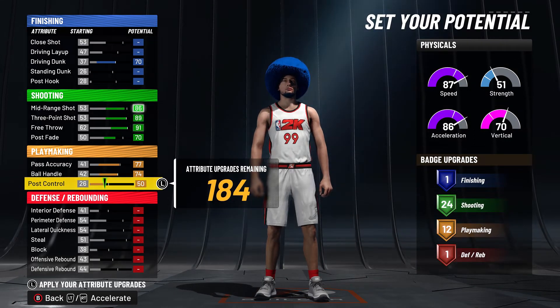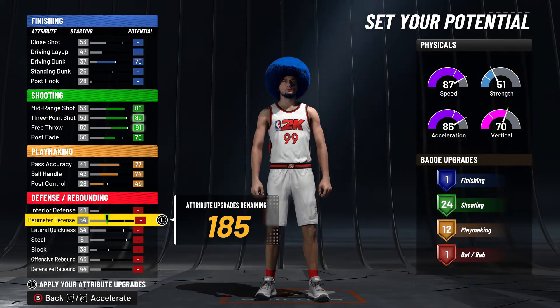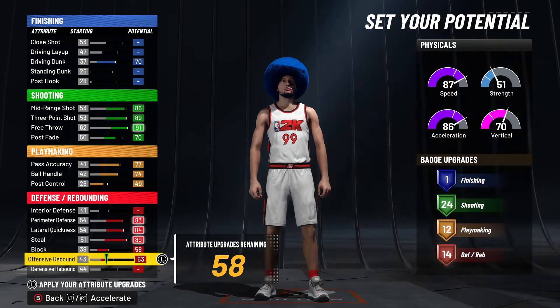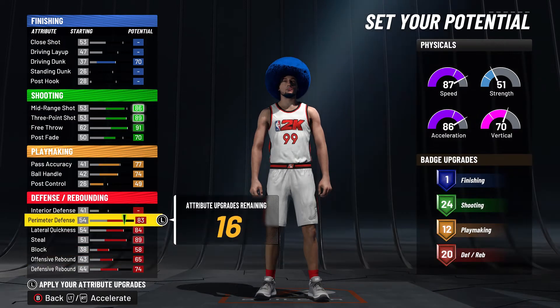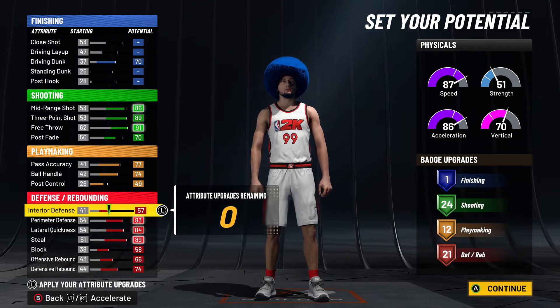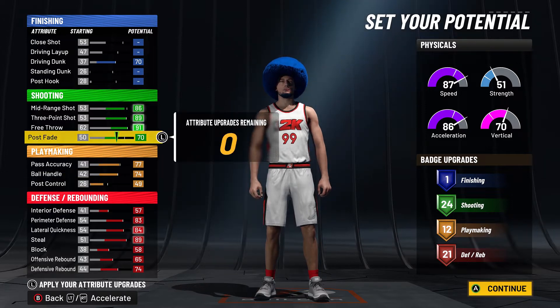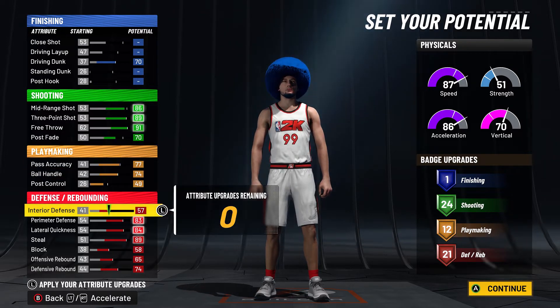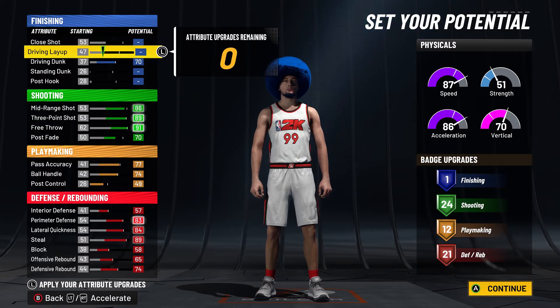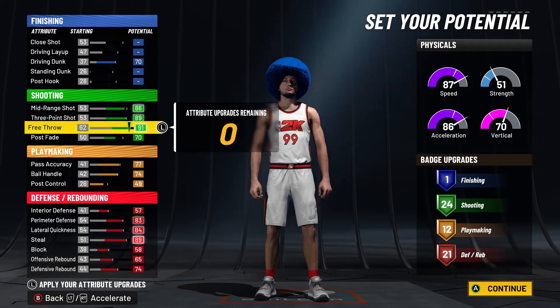With the playmaking, I'm going to put up my post moves so I get 12 playmaking. If you put a whole bunch more on, it won't even give you an extra badge, so it's not worth it — I'm just saving the attributes. And then with the defense, I'm maxing it all: 21 defensive and rebounding badges. This build is more of a perimeter defender, but having block, rebound, and interior defense means if you're in a situation where you're on the threes court without a big, you can actually handle yourself.